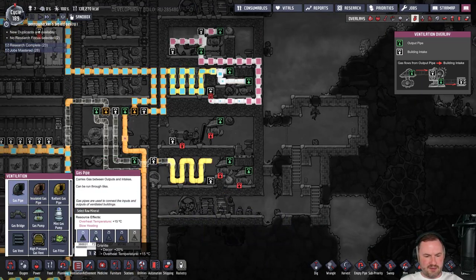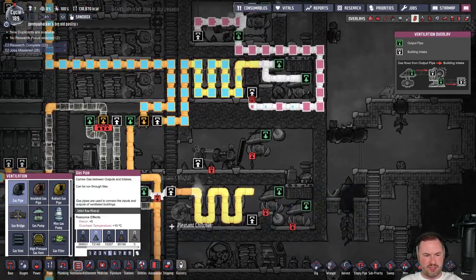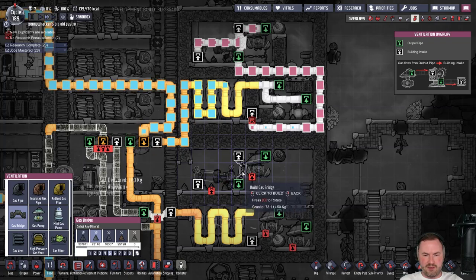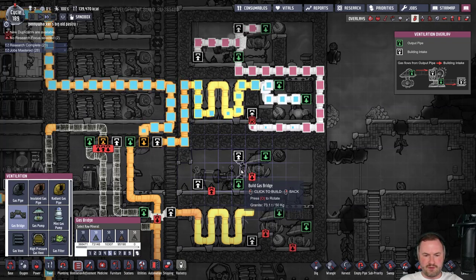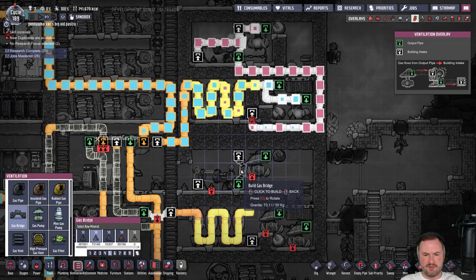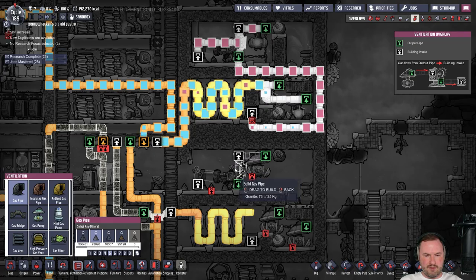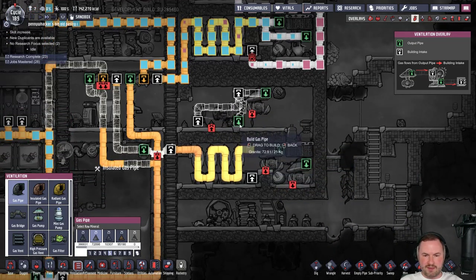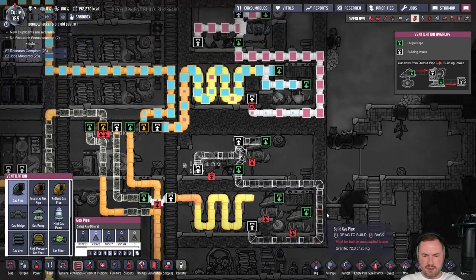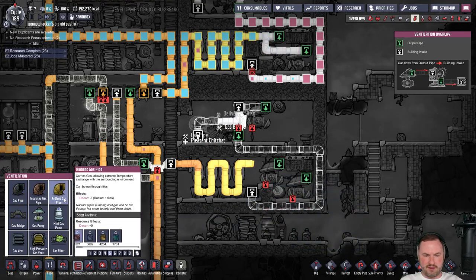This bad boy needs a bridge as well — we're going to have a gas bridge in here, same setup as above. That'll get vented out, and these bad boys hook up to here. We'll make these radiant as well.